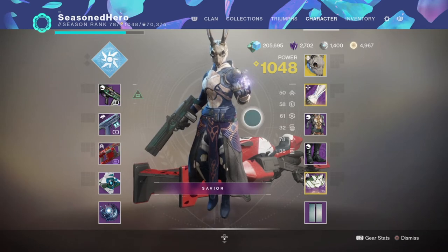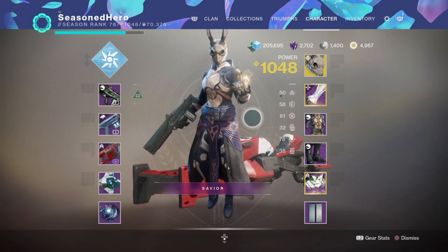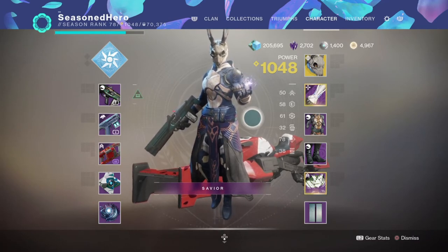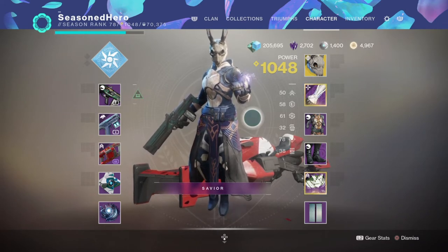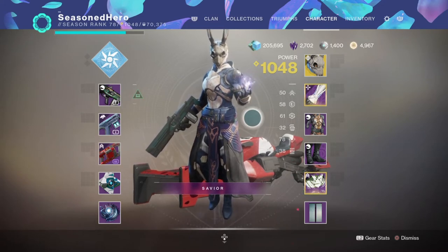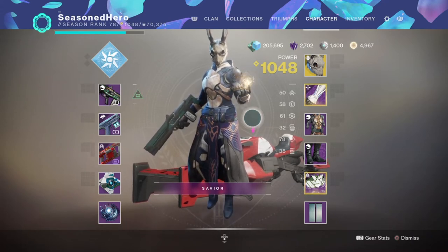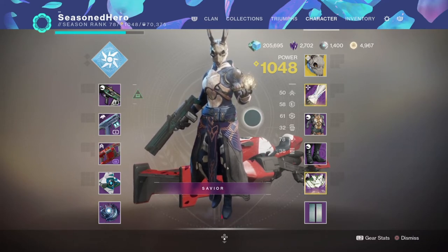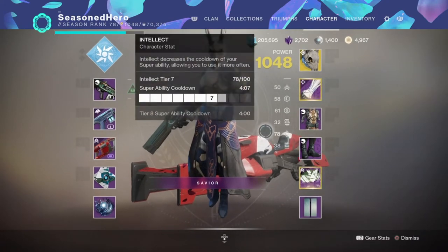For what's left over I've decided to focus on improving my Intelligence stat as a change of pace. At 78 I will get a 4 minute 7 second cooldown, which depending on how you play means I'll be able to get my super up about 3 times within a match, but that's a big if depending on who I'm up against. For this area I'll leave you the choice to decide on which stat is best to focus on, as our builds may be similar but will differ in the end. You may also want to focus on Discipline rather than Intelligence, which for PvP you'll probably get a lot more action out of.